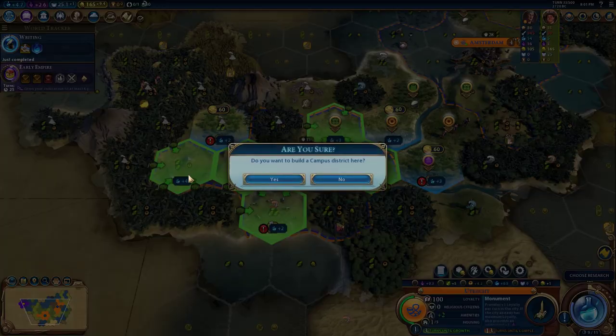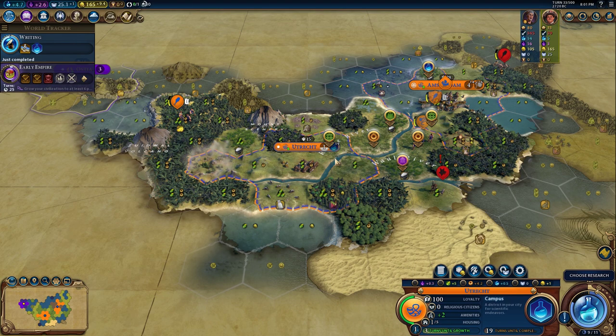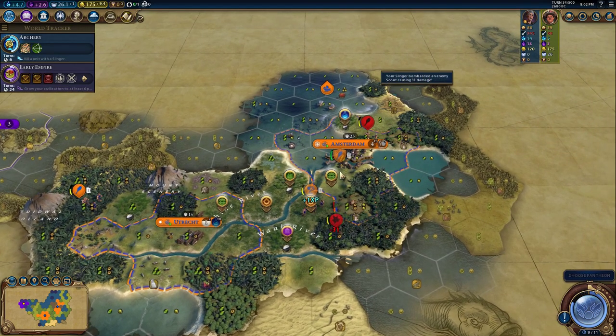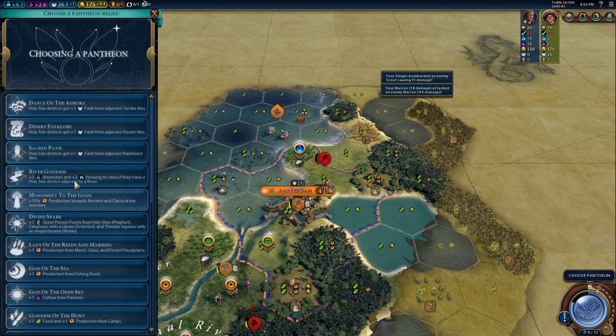Plus four! I've never gotten that so fast in my life. We don't need a monument — let's go for that sweet science. There we go, we got our pantheon. Let's just deal with these barbarians first. Come on, religious settlements.